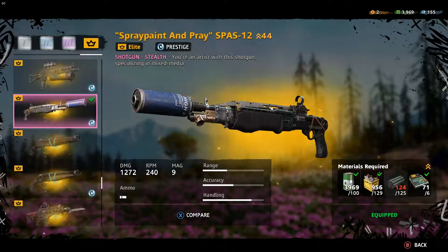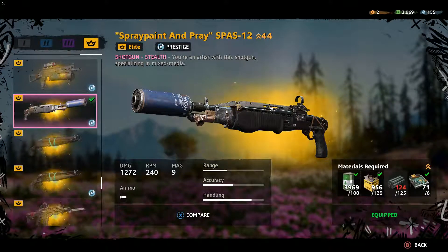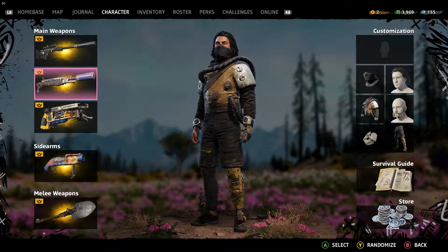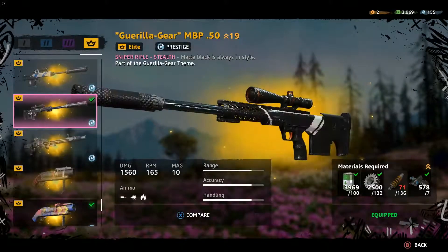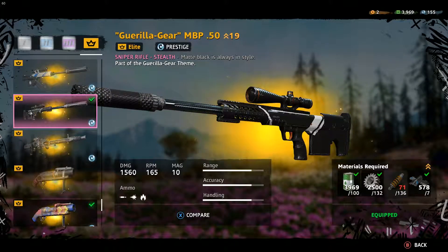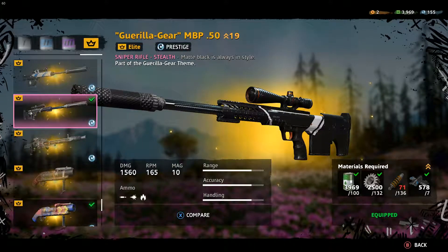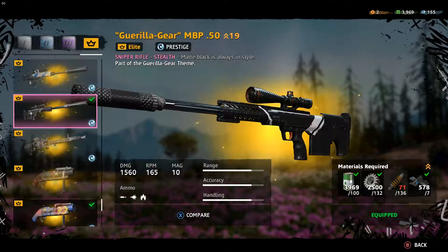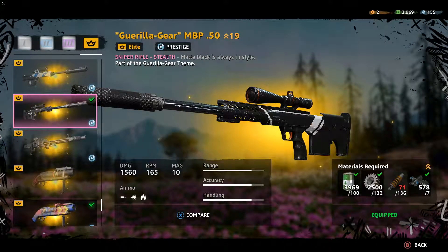I'm still upgrading the shotgun until it can one-shot the enforcer. The other weapon I'll be using is my sniper, which I've upgraded 19 times. It can now kill the enforcer with just one shot, and I'll be using it for the enforcer at the extraction point.